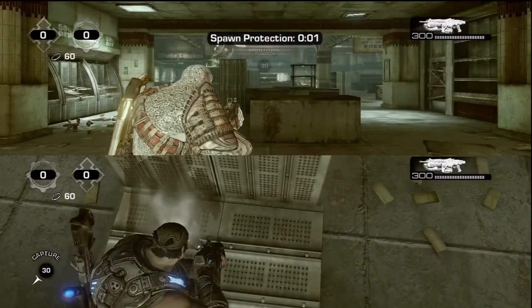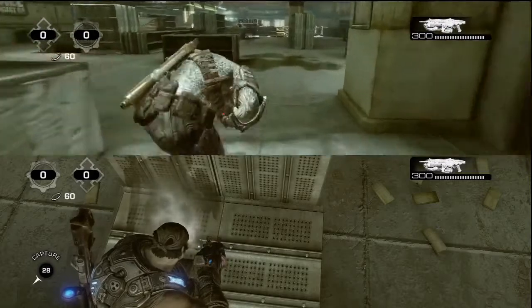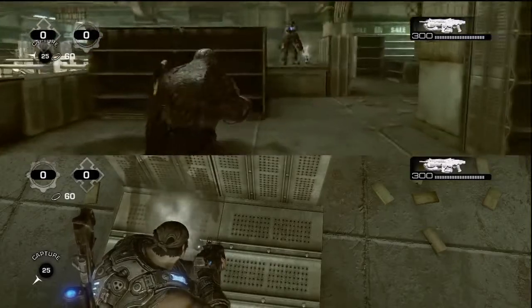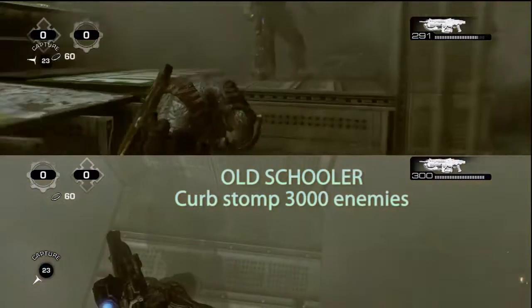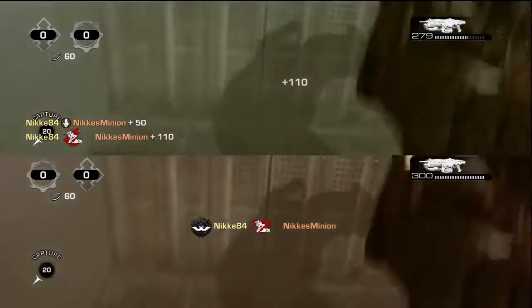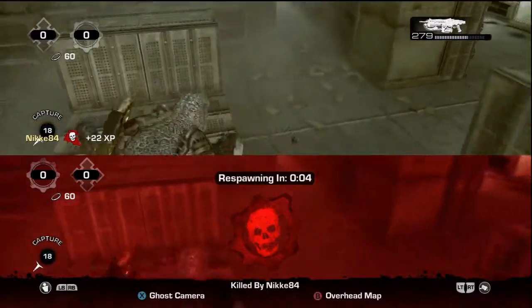Stand right at the grenade, then run over there with your main profile and do an execution. I prefer to do curb stomps to work on those, since you're going to need 3000 of those anyway. And you've got a sap — well, shoot 1000 grenades. It's pretty good to work on those at the same time.